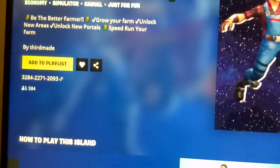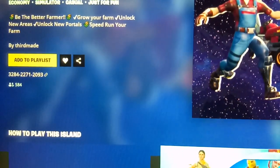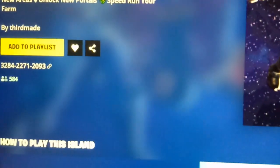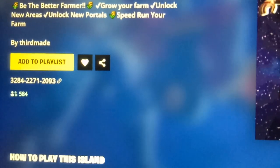In this game you can grow your farm and unlock new areas. The map code of this game is 3284-2271-2093.